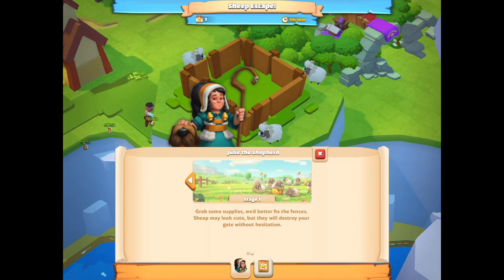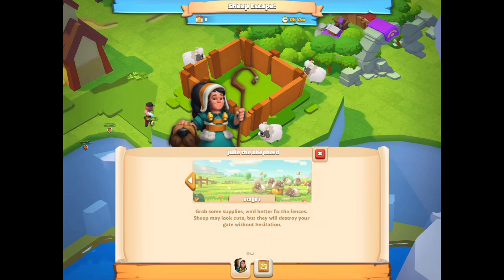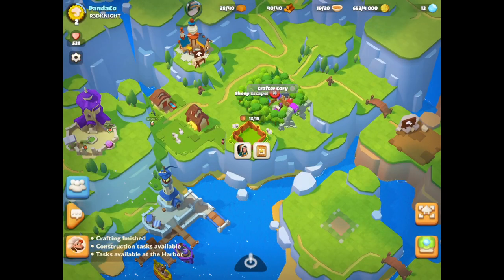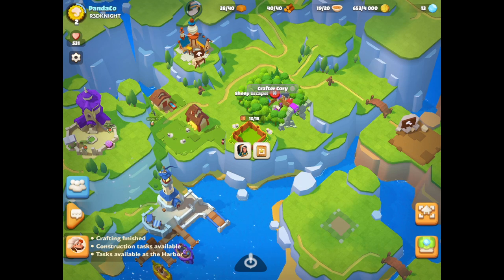It says: grab some supplies, we better fix the fences. Sheep may look cute but they will destroy your gate without hesitation. This is from Julie the Shepherd. The sheep broke out and they are running loose in the valley — fix their pen and bring them home. We've got tasks to do, and that's basically the sheep pen just over there next to Corey. Should we blame Corey for allowing the sheep to escape? I wonder.